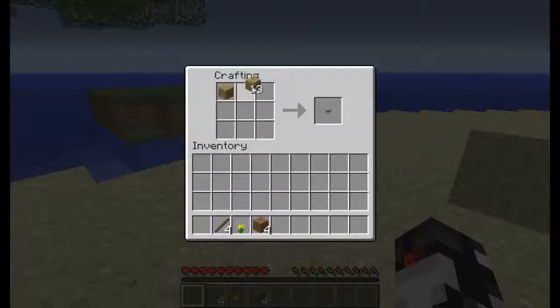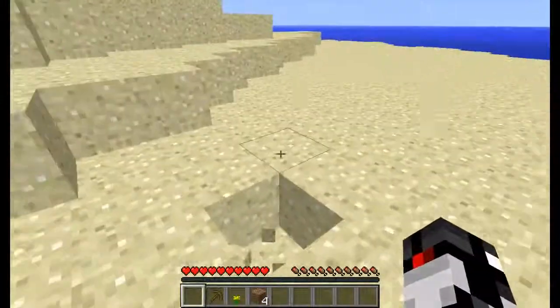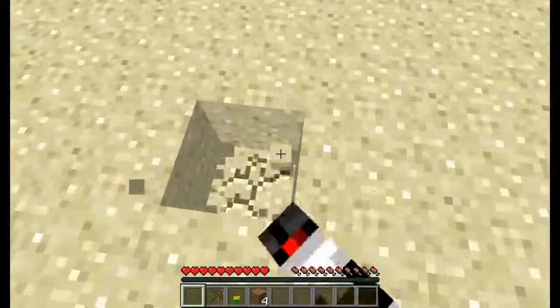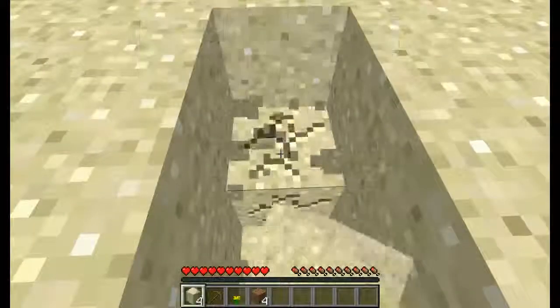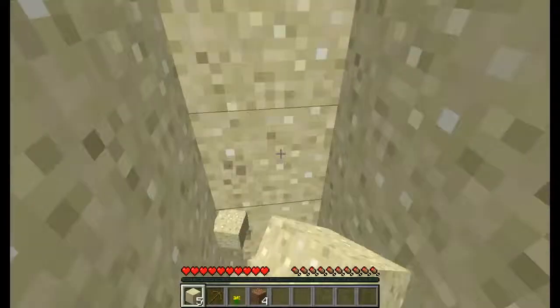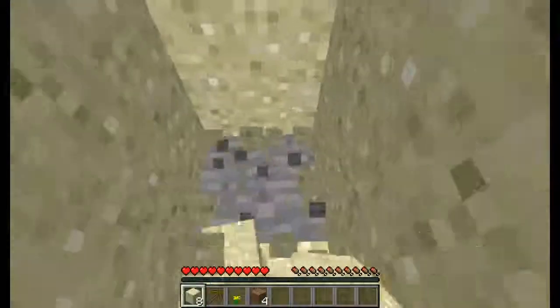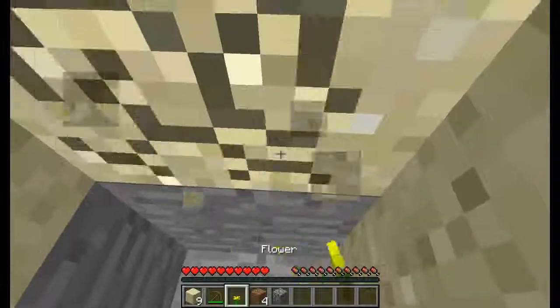Now we're going to make a pickaxe, and go mining and get some stone and make some furnaces so we're going to start smelting stuff. We're starting on building our house. We're going to find some coal, some stone, all the good stuff.